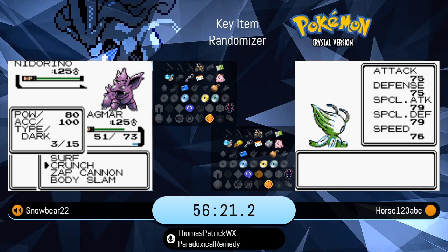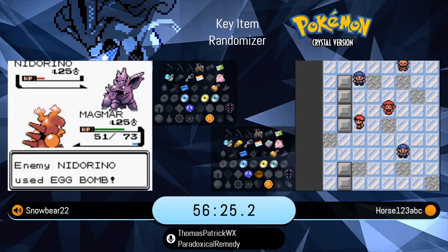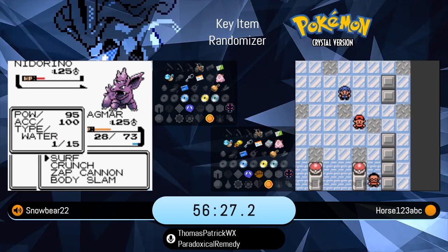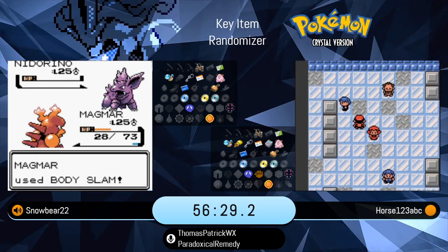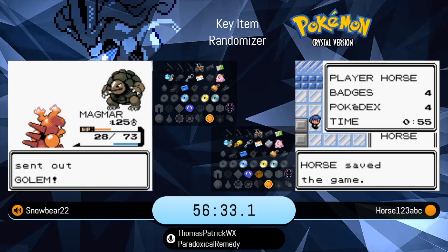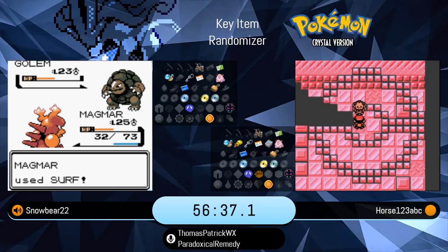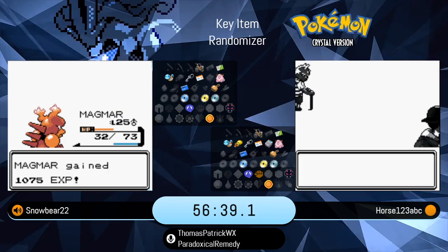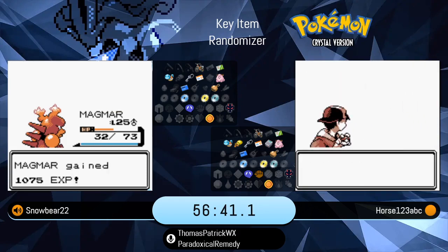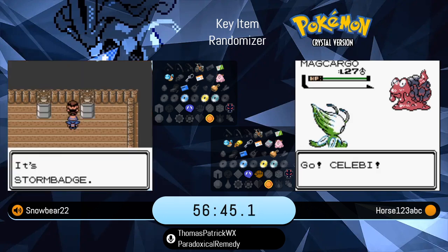That was definitely very efficient on Horse's part to find the Secret Potion. Once he defeats Pryce in just a moment, he's going to be heading west through Johto towards Olivine, climbing the Lighthouse all in one fell swoop, talk to Jasmine, and then take her on in the gym right away. Just those little time saves here and there certainly starting to add up.